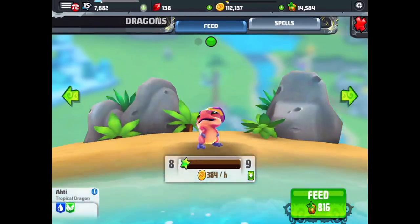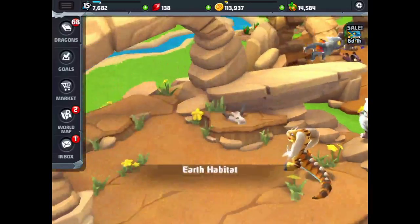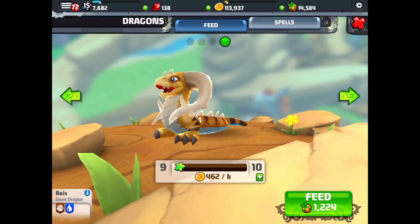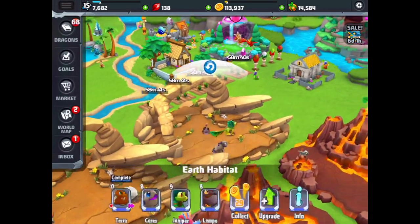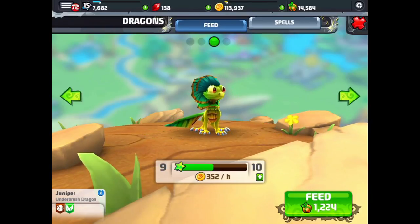It's pretty cool the way these dragons change. There's another gift — grab that gift. In our earth habitat, we've got this cool dune dragon. He's at level 9 and he's grown — I guess this is the adolescent or the youth stage of the dragon. We haven't quite gotten to any adult dragons yet, but I'm sure they look pretty awesome. Can't wait to get up to the adult stages. You can spin the underbrush dragon around and check it out.